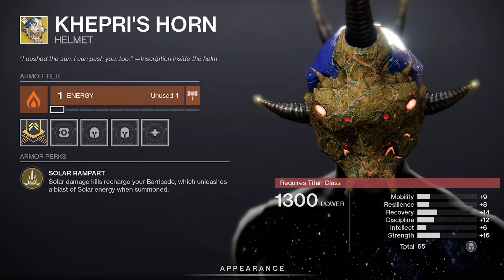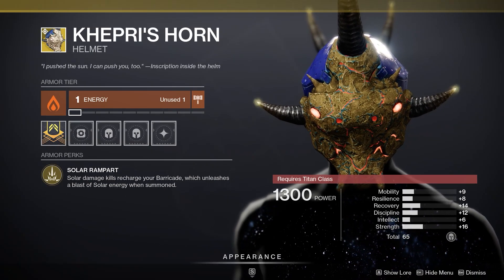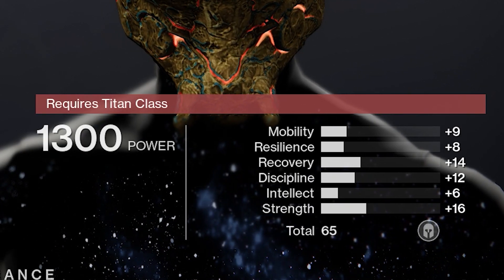Titan armor: Kepri. Not bad. Charge your barricade quicker with solar kills and then use your barricade to send out a thermite wave of fire. They could make this armor improve my credit score and I wouldn't touch it with a 10-foot pole because it literally looks like a bear took a s*** on my face. Armor roll: 65. Good roll — who cares?